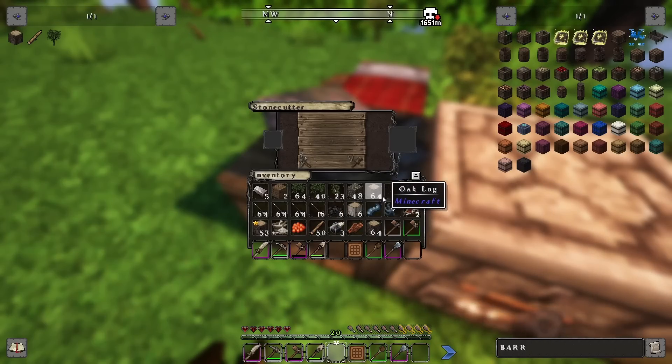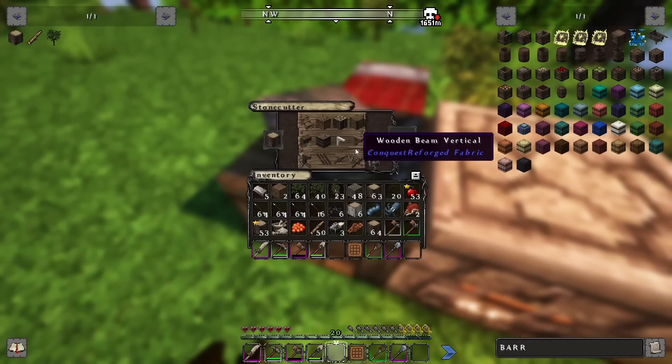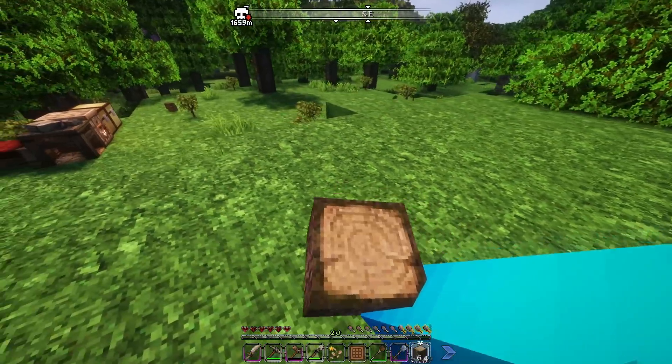If I put any block into the stone cutter there should be some sort of variant. Just with oak logs, look at all this stuff I can make — that's so cool. I've never built with this mod before so I really don't know what I'm doing.